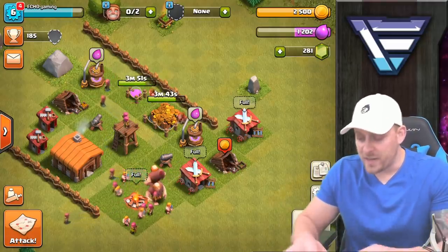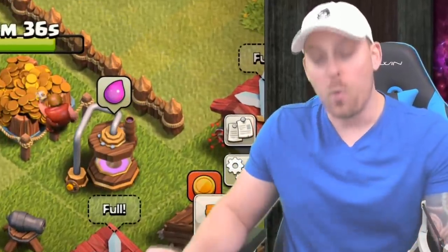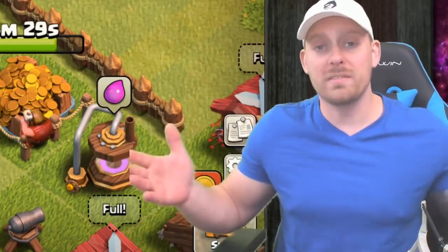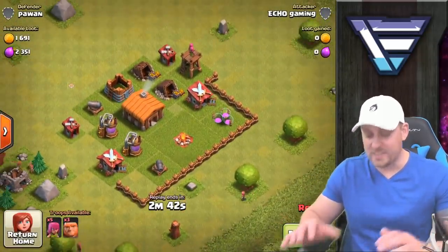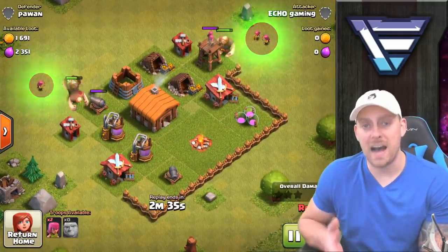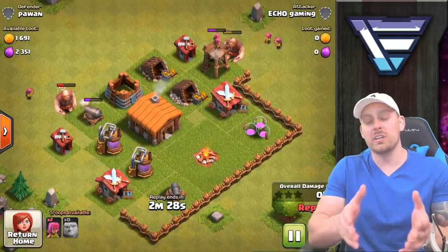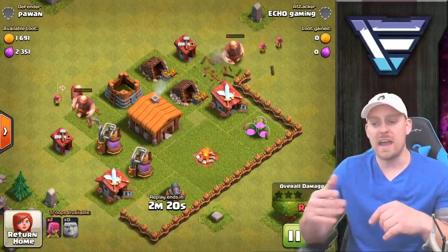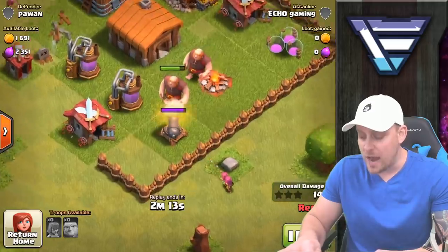In about three minutes and 50 seconds we're going to have a level two gold storage and a level two elixir storage. While we wait, let's look at my first ever three-star attack here at Town Hall 2 — this is happening only once. On this attack I went in with giants and archers. I'm using the giants to tank the defensive units and sending archers in behind to take out those defenses while the defenses are targeting the giants.